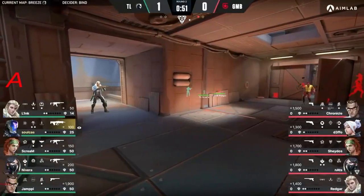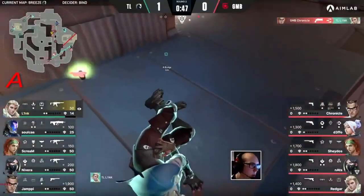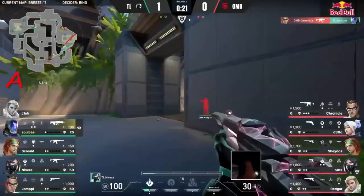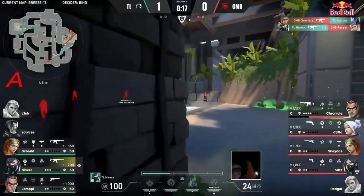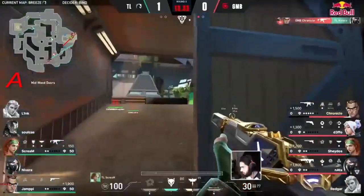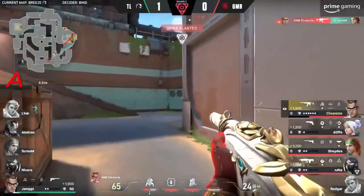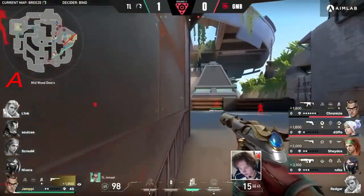Gambit are comfortable and they found the opening duel on Link - the umpteenth time - because it just seems to be his role within this team. Chronicle has managed to find another position from Navira's spot, maybe able to delay the plant or at least make it more awkward. Never mind though - he's been forced out of the corner by Nats and killed off by Chronicle, who now has three kills. Make it four - he didn't even have armor going into this round.